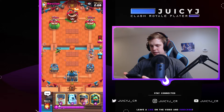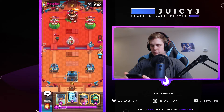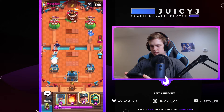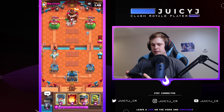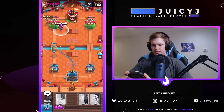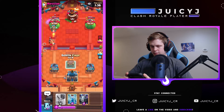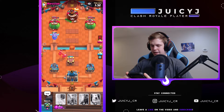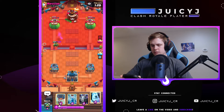Let's go with this and Zap — it's gonna be the best I've got, I think. I'm just gonna tank this with Inferno Dragon because now his E-Wiz is actually out of cycle. I'm actually gonna fake him out here — go with a Miner and a pre-Fireball hitting the Ghost. Now this Inferno Dragon actually becomes pretty scary, forced him to use Battle Ram on it, and now I can use the Cage to kill the Battle Ram and the Ghost. That was a really nice sequence.